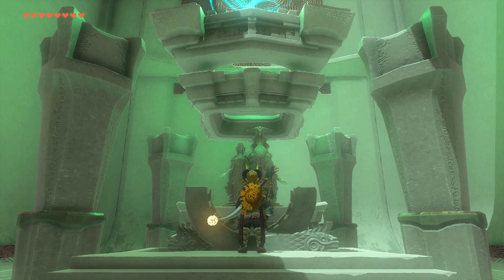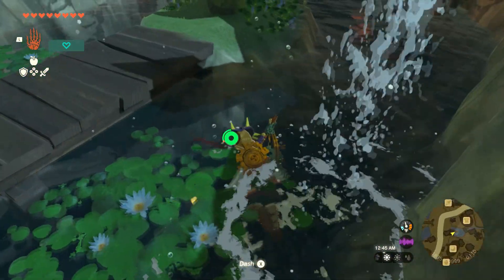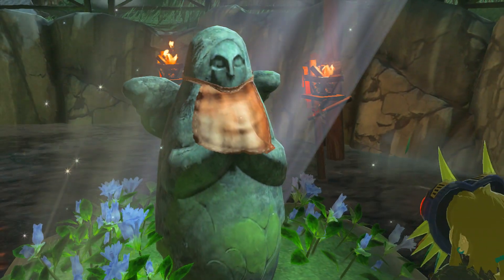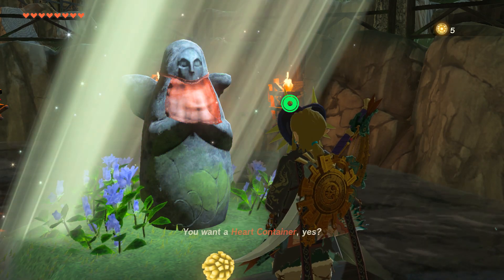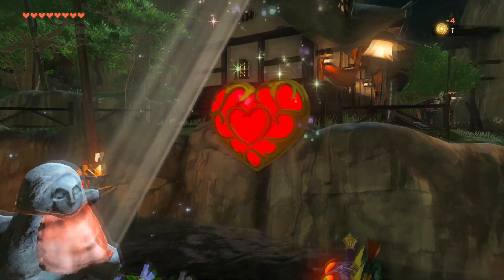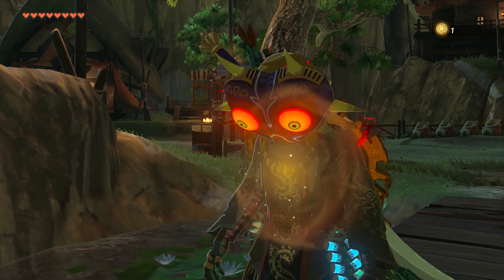I guess while I'm here in Kakariko I had to turn in my Lights of Blessings — excuse me. Good, got a statue still here. Still got its little bib too. Adorable. Heart container, please.